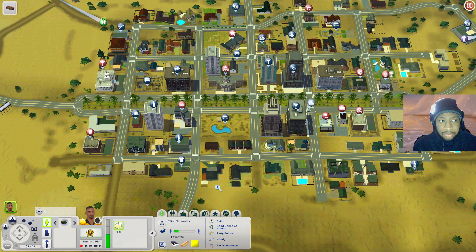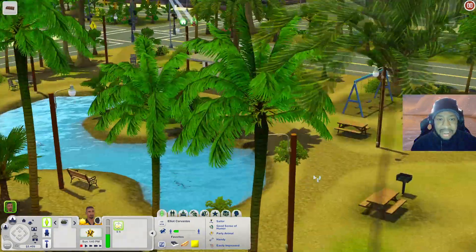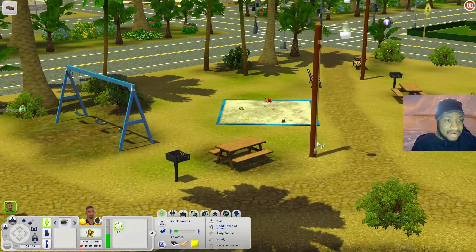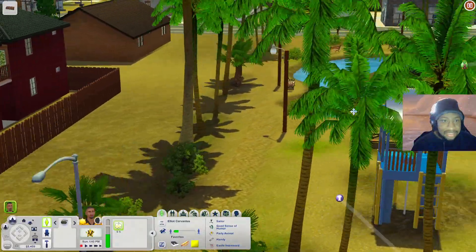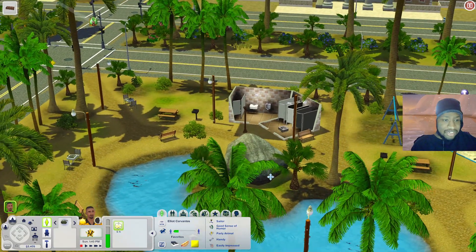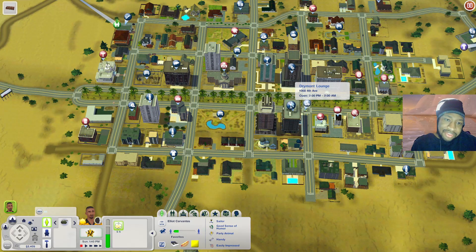Down here at Founders Park, this is giving me World Adventures Egyptian vibes, especially with the sand texture. You have a beautiful park with a fishing area, places to sit, a grill, picnic tables, swing sets, a sandbox, seesaws, and a little playground area. There are also some bathrooms with stalls and urinals. This park could be a great place to hang out, get some fish, build skills at the chess tables, or just meet Sims.